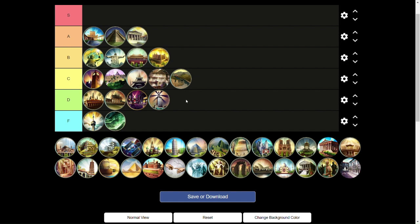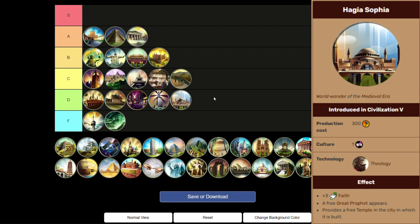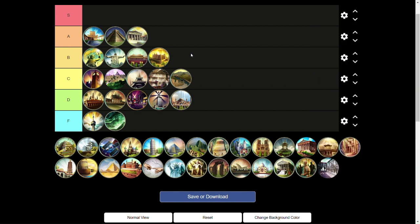Next up, Hagia Sophia is a D tier wonder. It gives a free temple and a free Great Prophet — that's it. Is that really worth building a wonder for? A free Great Prophet is hard to say no to, but when it comes at the cost of building a wonder at Theology — when you could be building the Great Mosque or Borobudur — I think you're better off building those two wonders, as their benefits are stronger and will help you more over the course of the game.